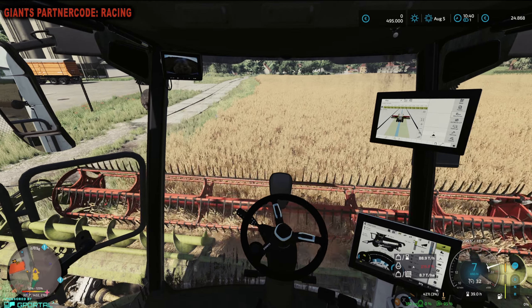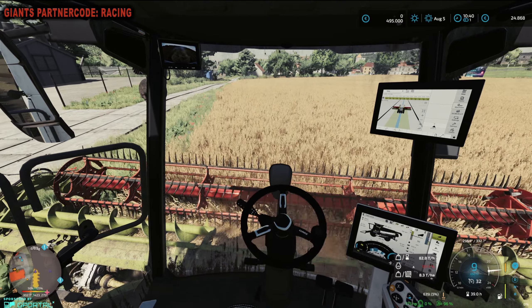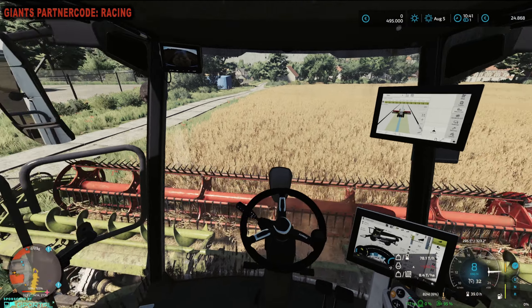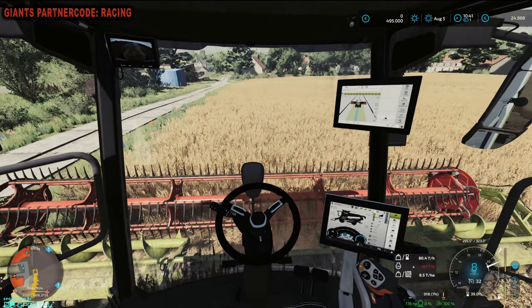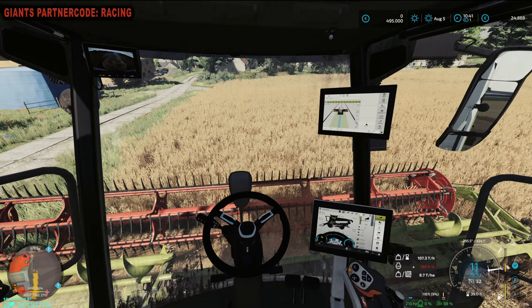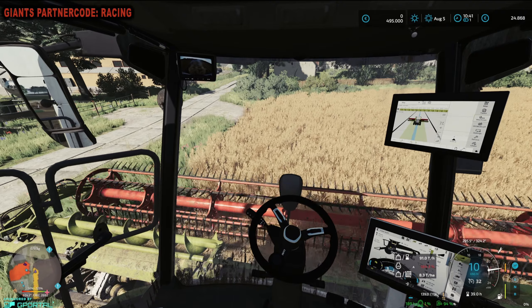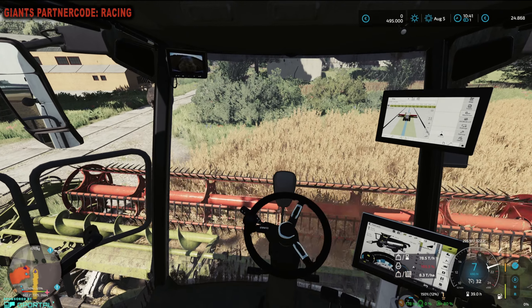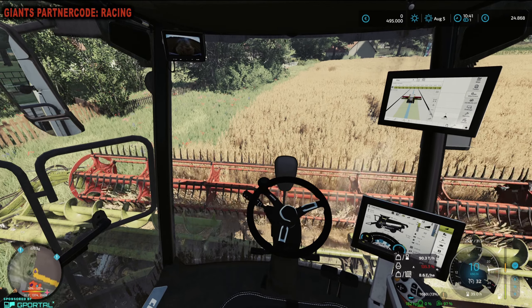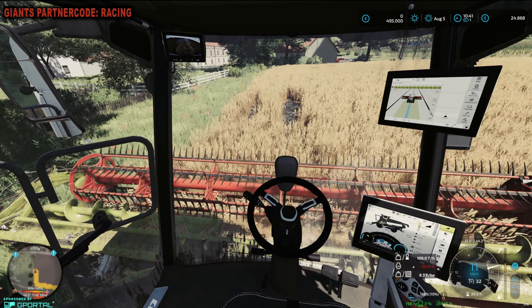Fahren wir einmal außen rum, da ist genügend Platz zum Wenden und dann können wir unsere Bahnen drehen. 600 Liter haben wir schon. Wir haben eine riesige Arbeitsbreite. Das Schneidwerk ist, schätze ich, so 8,40 bis 9 Meter breit. Das Feld wird tatsächlich von mir auch zum allerersten Mal geerntet. Das habe ich neu gekauft, bevor ich hier Dinkel eingesät habe. Wenn ich mir überlege, das ist schon brutal, was ich dieses Jahr schon wieder an Feldern gekauft habe.